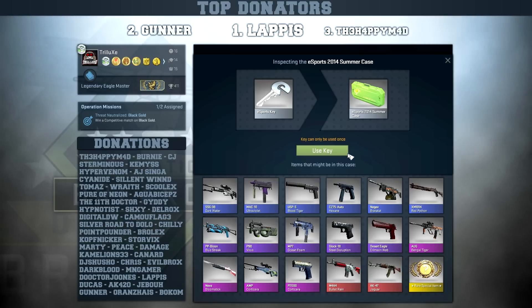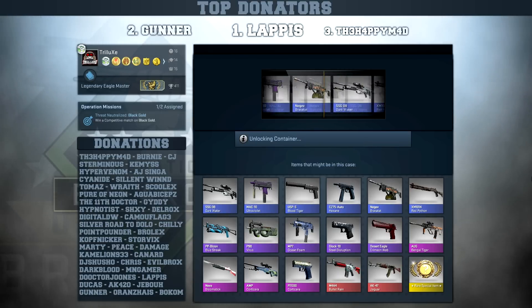Moving on with the summer esports case - from that I want to get the MP7 Ocean Foam, the OP-Core Tichera and the P2000 Tichera. I would love to see these, I've never seen them in game. Then the M4A4 Bullet Rain looks pretty nice as well, so let's see if I can get one of these.